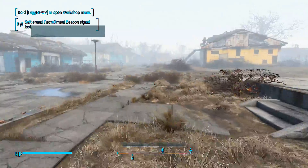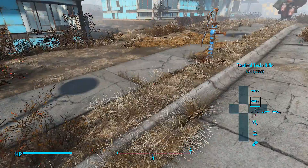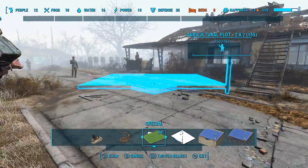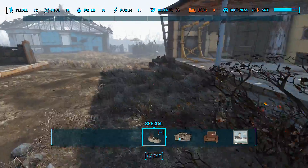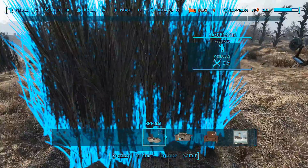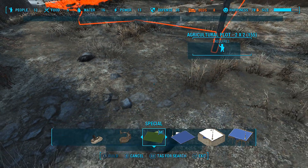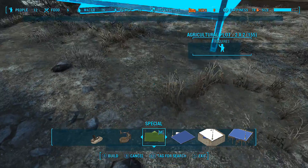If you want to see more about this mod, it'll be in the description, but you can kind of get the basic idea. Now for agricultural plots — wherever you place this, they will do an agricultural spot. So if I go back here — it's completely terrible back here, but we'll just do it. Oh, it's because someone's there. Thanks Preston, you're amazing. We have one there now.